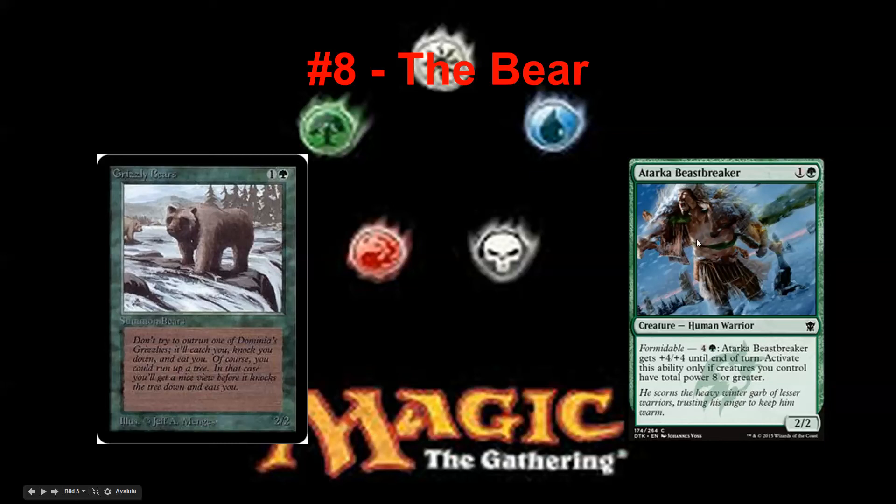Compared to the evolution of the card, Atarka Beastbreaker is a 2/2 for two mana with a fantastic upside. Pretty high pick — I don't expect this to wheel. Grizzly Bears might wheel, maybe. But the evolution is astonishing — it's not even comparable anymore. You get the same base card but one of them has a huge bonus. The bear has definitely evolved from a plain 2/2 to a Human Warrior with the ability to pump to a 6/6.